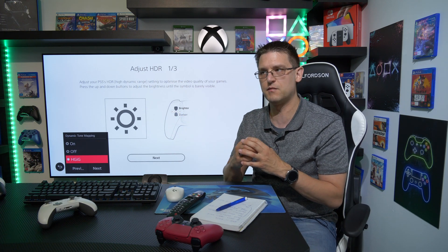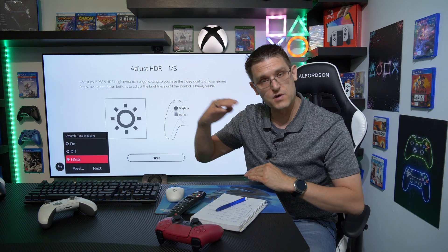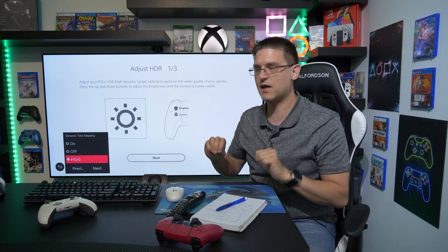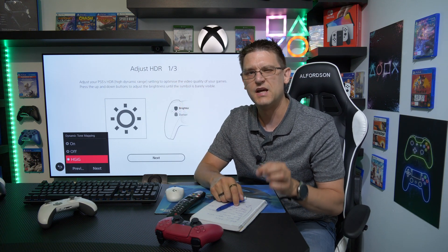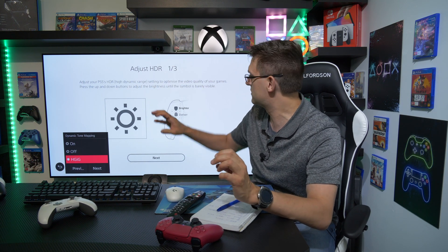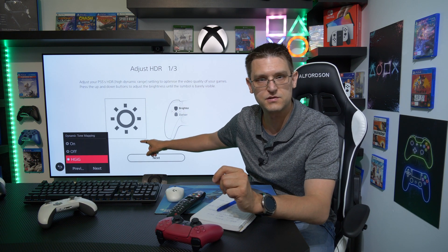Because in many games, HGHE is the better option compared to dynamic tone mapping on and off, and of course it's a personal decision as well. Dynamic tone mapping on is in many cases brighter in terms of base brightness compared to HGHE. But HGHE, even in non-supported games where this HDR calibration menu is not supported, can deliver a better outcome. Just because a game does not support this menu on the consoles, that doesn't mean you can't use this option.